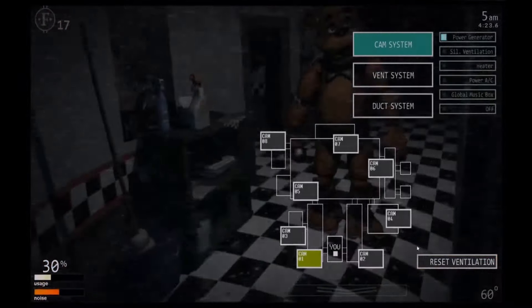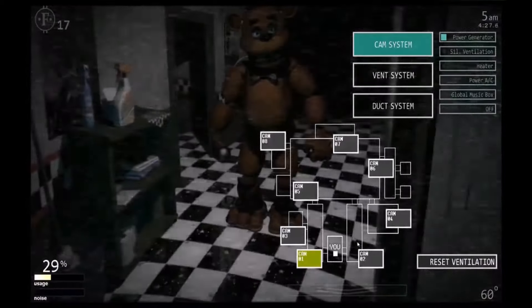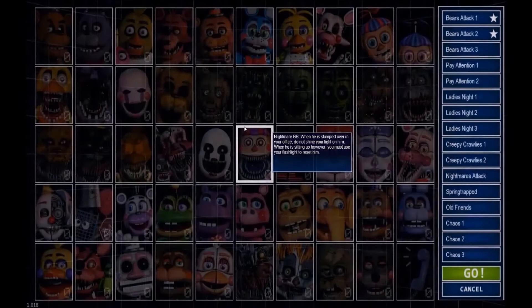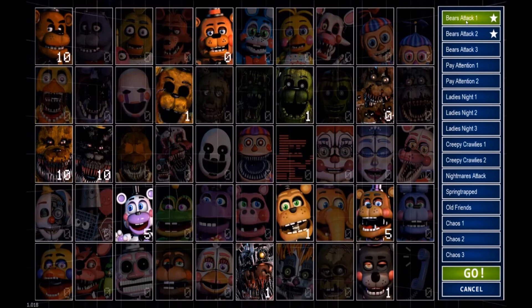He's gone. Golden Freddy is right there. Okay, so you see that — this is 6 AM. 550, that's my score. All right, now that we've done Bear's Attack One, we're going to go ahead and enter Bear's Attack Two.